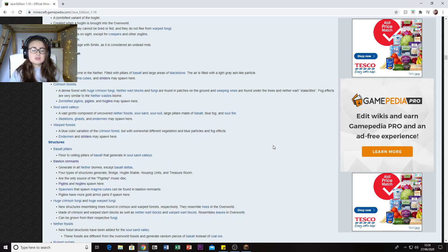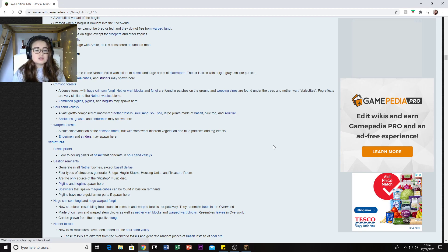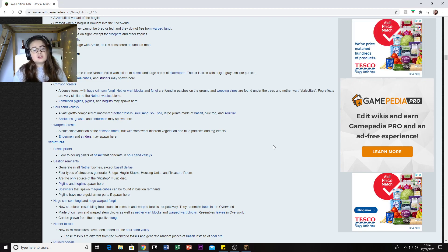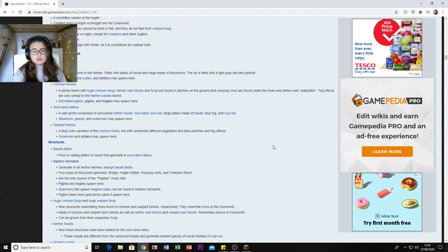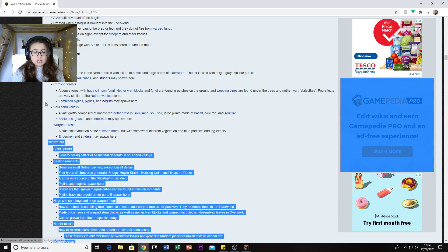The new mobs can also be found in the Crimson Forest. There's the Soul Sand Valley - a vast grotto composed of uncovered Nether Fossils, Soul Sand, and Soul Soil. Skeletons, Ghasts, and Endermen can spawn there, so now skeletons can spawn in the Nether. Then there's the Warped Forest - a blue color variation of the Crimson Forest with somewhat different vegetation, where Endermen and Striders can spawn.